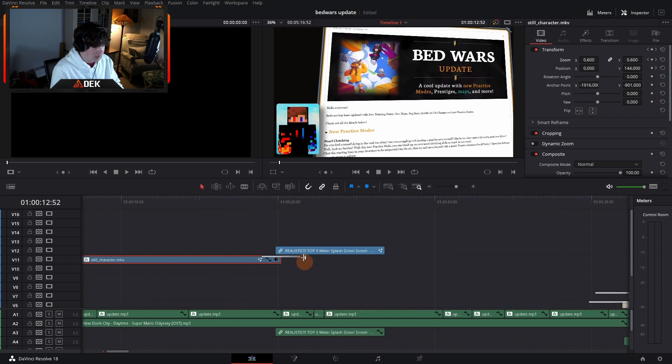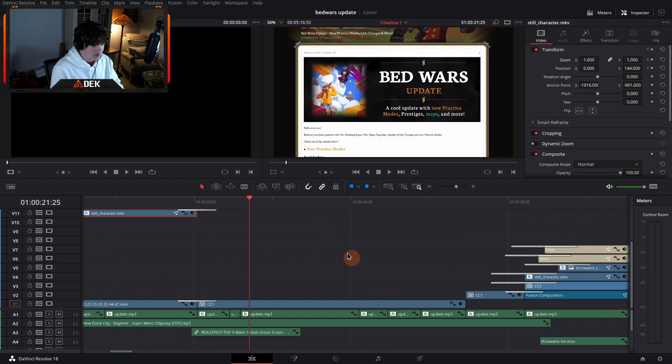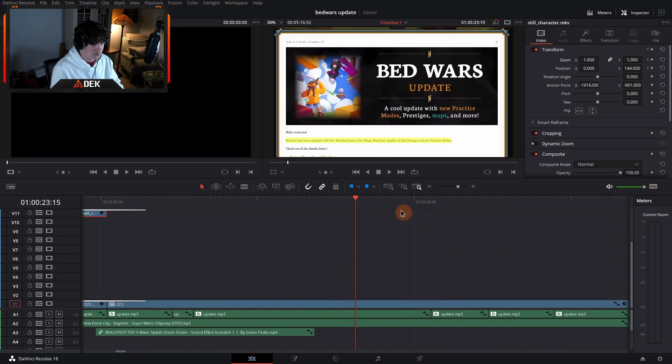Since I said 'let's dive into the update' in my voiceover, I added a green screen water effect — it's just funny. Over here is the first time I've actually done the highlight effect. It's not a built-in effect — it's something you have to build yourself. I made it a compound clip so I could zoom in at the beginning.